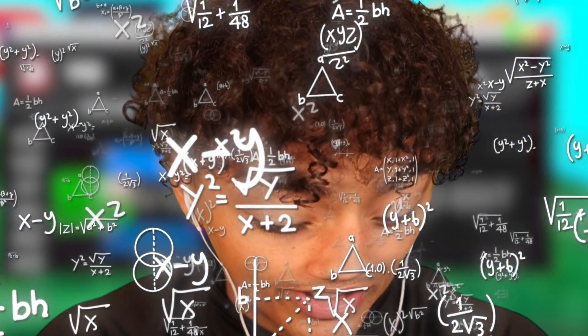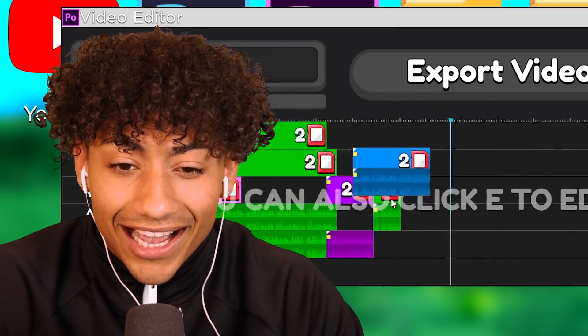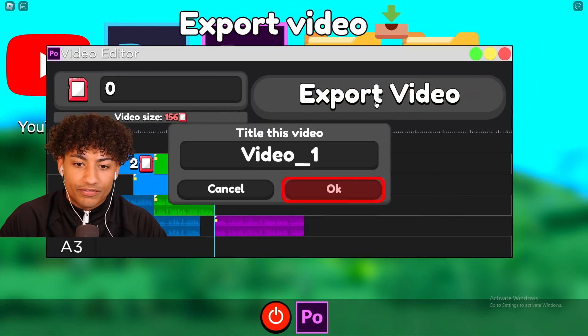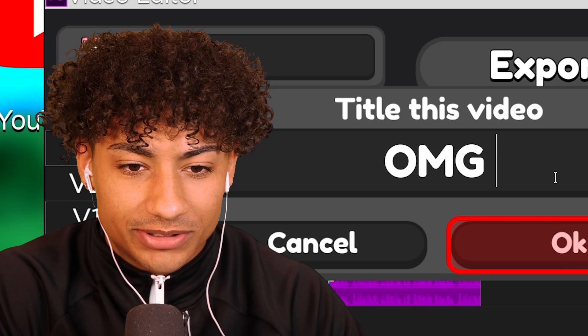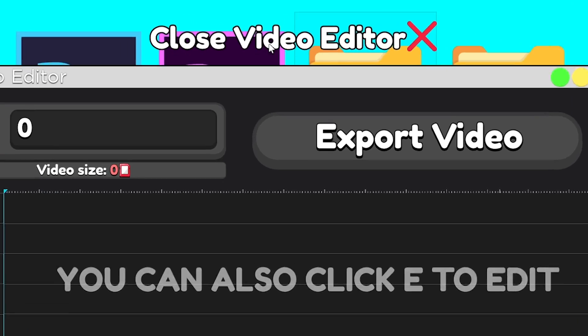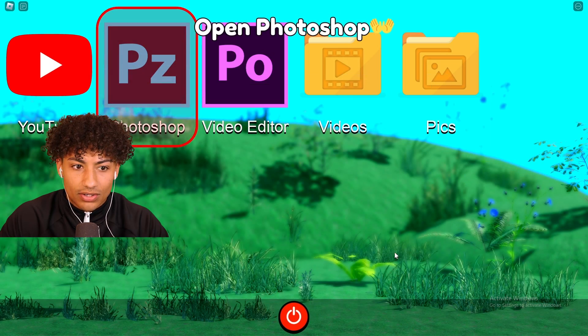Why am I clicking when I have auto-clicker? Auto-clicking to the best. Export video. We're gonna title this 'OMG I Died.' Click OK. The video is done. Close video editor, let's exit this out.